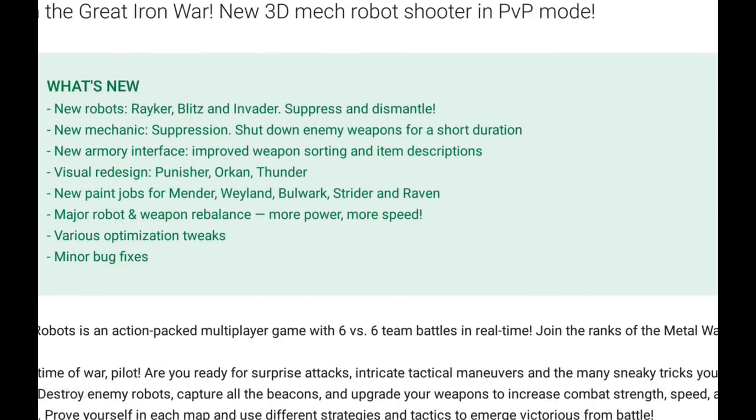Of course, we all know that we have the Raker, the Blitz, and the Invader — they're in. They got the Suppression Damage, New Mechanism Suppression — shuts down enemy weapons. New Armory Interface — improvement on weapon sorting in the description. Visual Effects Changes — guys, if you get a chance, go check out your Orchids. They got the little red paint on the sides now, they look pretty neat. Paint Jobs — we've seen these guys, they were coming in the office first, they were trying to sell them to us along with the bot for like $50 a piece. And now you can get them for your bots — I already picked mine up for the Bulwark. The Mender, the Weyland, the Bulwark, the Strider, and the Raven. Major Robot Weapon Rebalance — I've noticed it right off the bat. You can definitely sense it in the Orchids. I played a couple of rounds earlier today testing the Orchids, and yeah, they don't have the same punch that they had at one time. Various Optimized Tweaks — I guess we'll just wait to figure out what those are. Minor Bug Fixes.